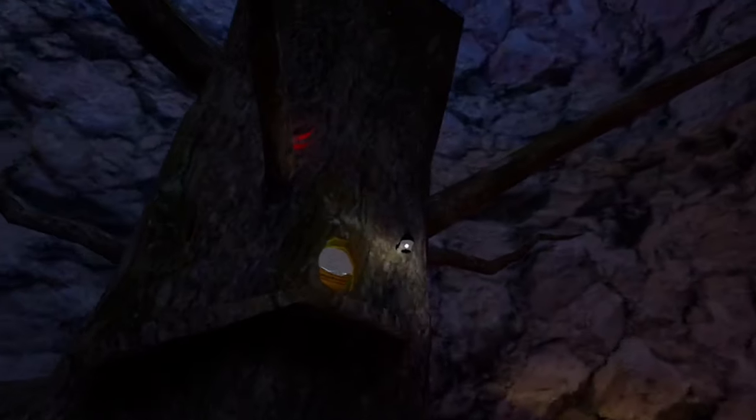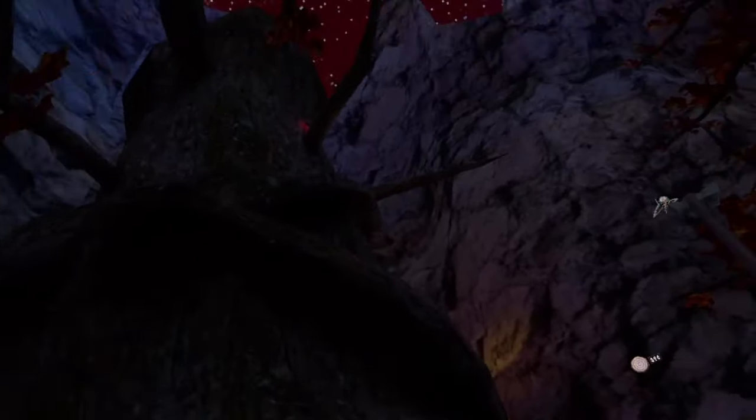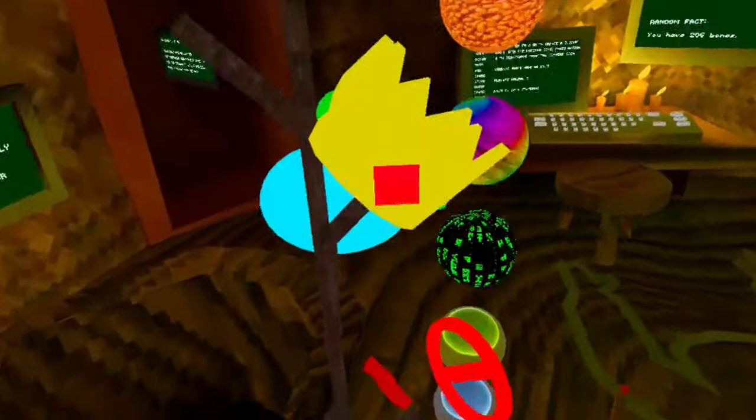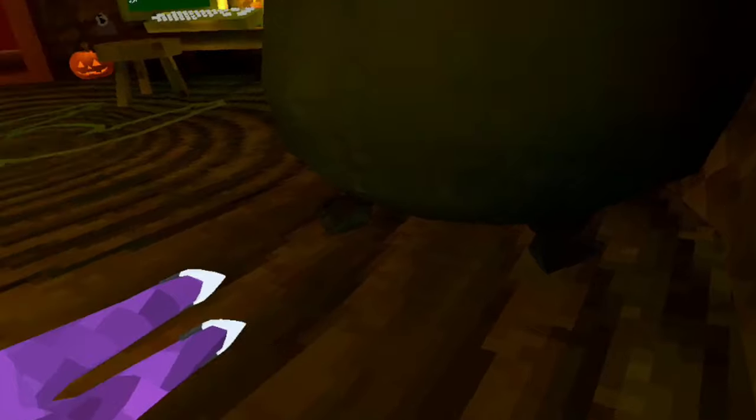Car monkey: you hold your right trigger to go forward and left trigger to go backwards. It's pretty good — actually my favorite car monkey so far. Iron monkey uses your triggers and it's pretty fast. Low gravity gives you low gravity, and unlike most mods you can actually turn it off.